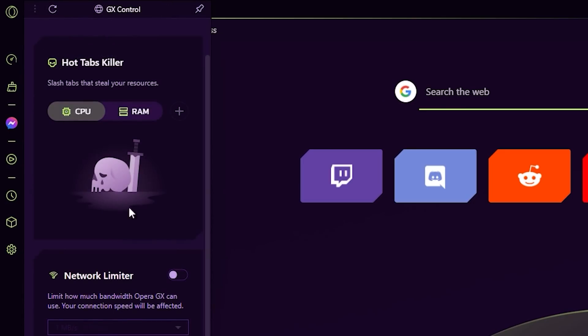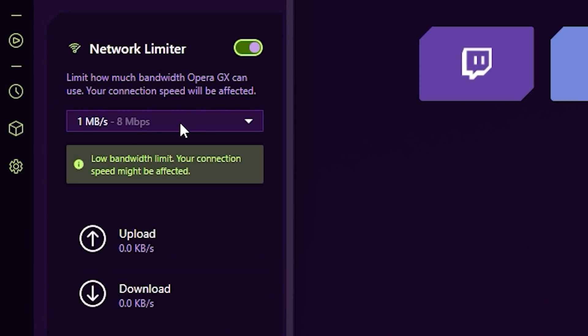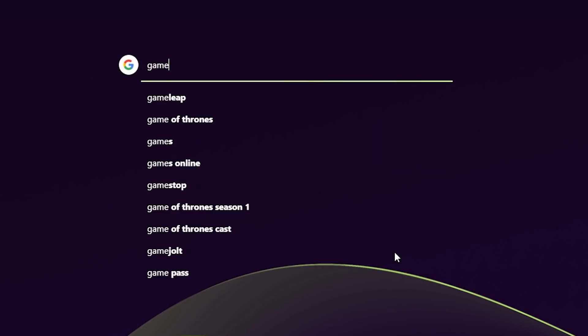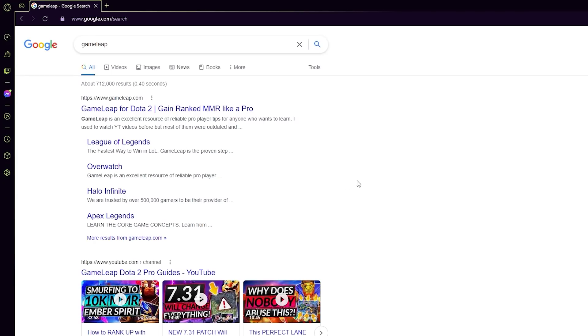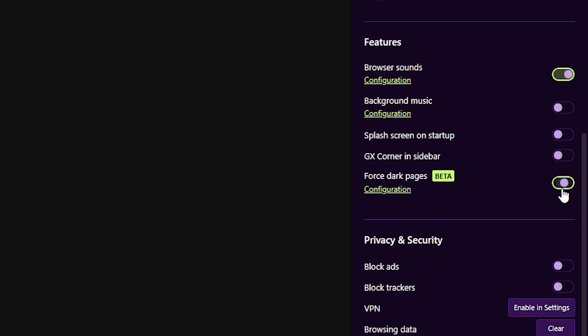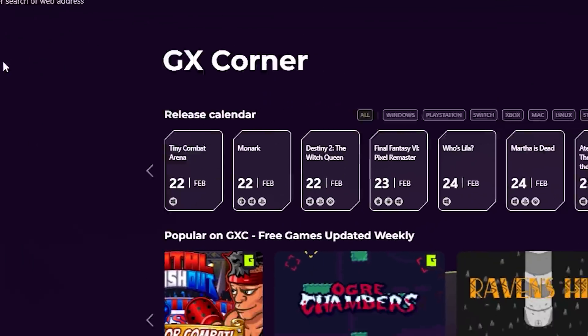There are also crazy features like the network limiter that allow you to limit the network bandwidth used by the Opera GX browser so that you can get maximum performance in your games and streams. As a huge plus, you're no longer going to be flashbanging yourself every time you open your browser because Opera GX can force dark mode on every single page you're browsing, and Opera GX allows you to stay more connected to the game space than ever.